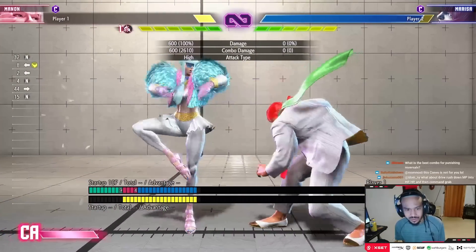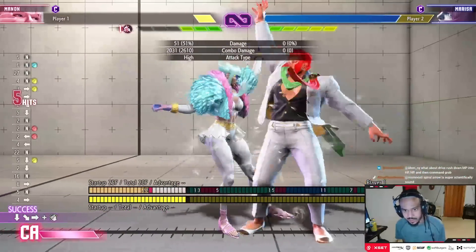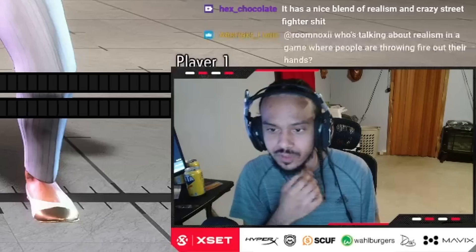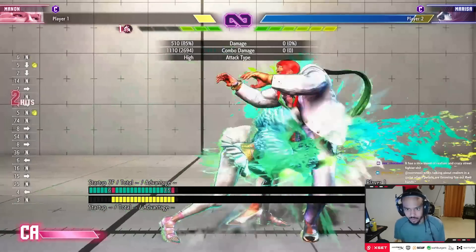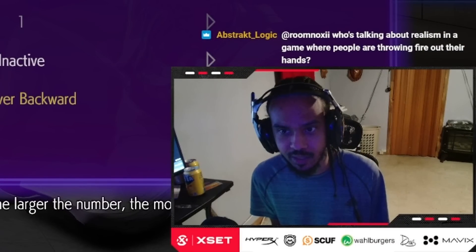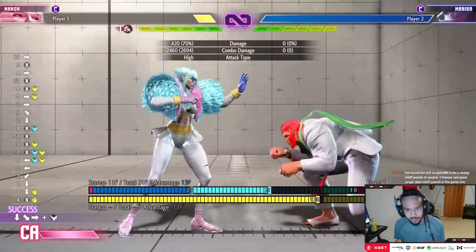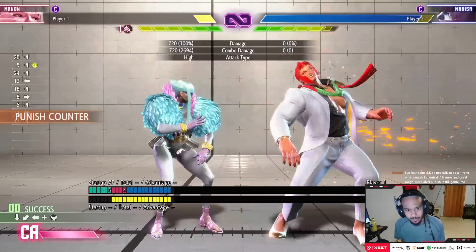Another good combo starter is back medium kick - this move is a good knowledge check because you have the overhead and can cancel into the basic combo for the level. There are a lot of ways to sneak in a level in the first round. A lot of the basic medium confirms are kind of just button drive rush combos. If you get punish counters or your opponent does something unsafe like minus seven, there's a good combo you can do with the overhead that gives decent corner carry - though I feel there's probably a better combo in that scenario.